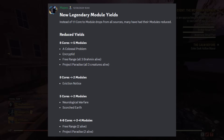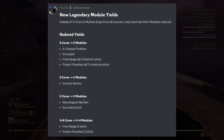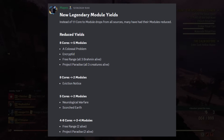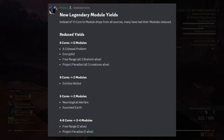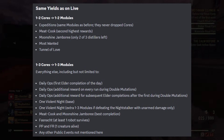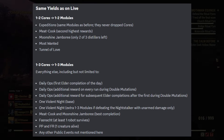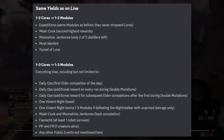Free Range and Project Paradise will give you two to four modules depending on how you do during the event. MapX has noted two alive on both — presuming if you keep two alive you get two modules, and if you keep all the animals and brahmin alive you gain four modules. Currently you get one to two cores, which will change to one to two modules for expeditions: the Meat Cook, Moonshine Jamboree, Most Wanted, and Tunnel of Love.